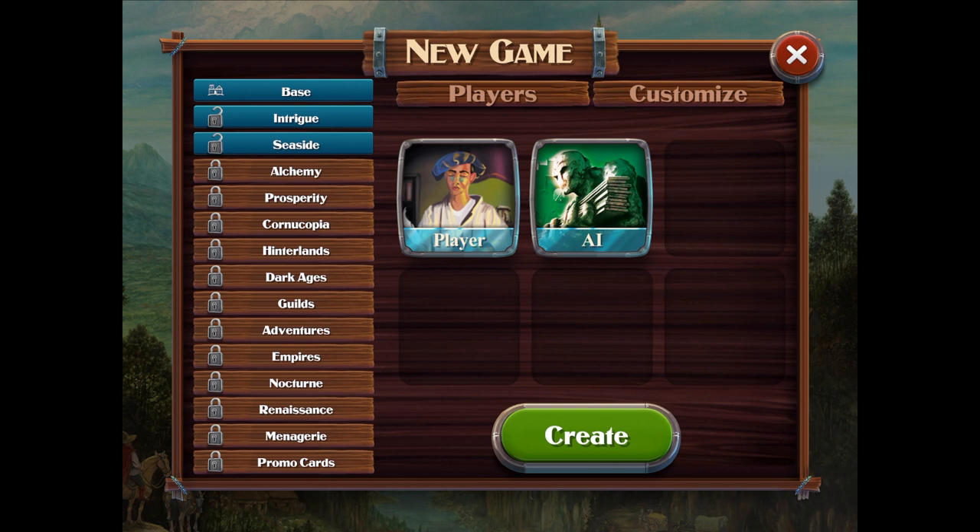If you throw in all the expansions, all the goodness, you're going to have — if I remember right from the email — 66 sextillion different setups for the game, which might take you a couple days to play. Just kidding. You will never play all of the sets available. For somebody like me who has sets up through Guilds — outside of Alchemy — this will be a great opportunity to check out the newer expansions for this game. This was the 2008 Spiel des Jahres winner.